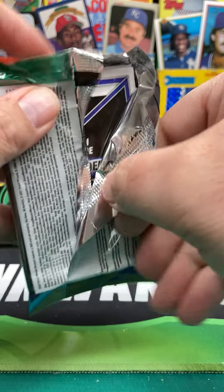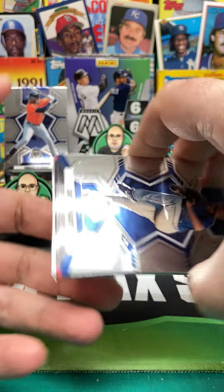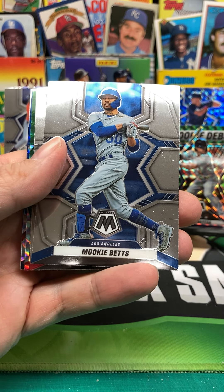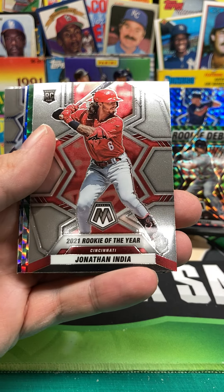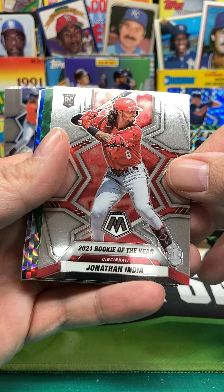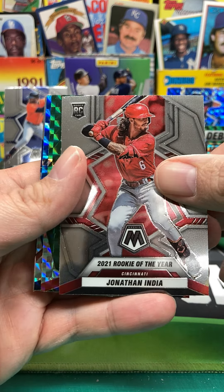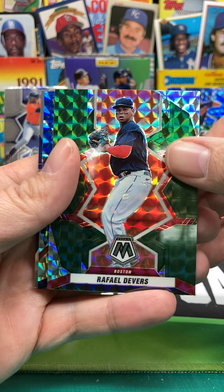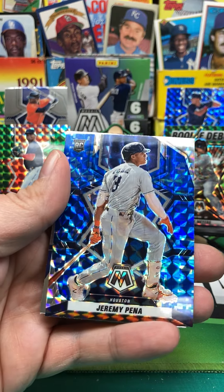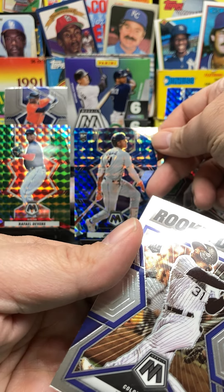Those guys at Panini, they sure are witty. We got Chris Bassett, some Kaleidoscope. Mookie Betts. 2021 Rookie of the Year — Jonathan India. Why does it have rookie card on it? It's not his damn rookie. We got Rafael Devers prism. And Jeremy Pena — that's a nice one, sharp card.